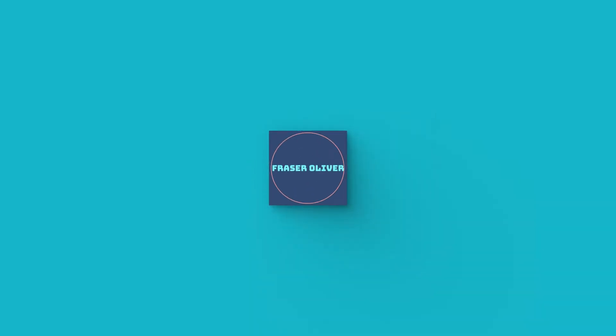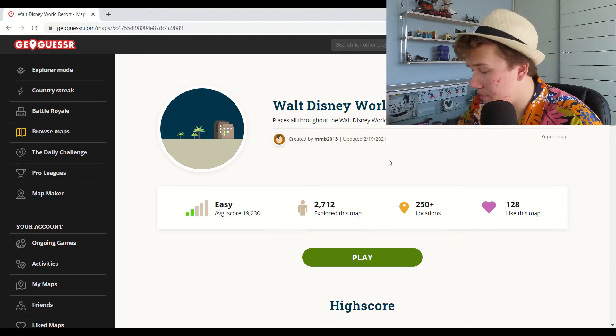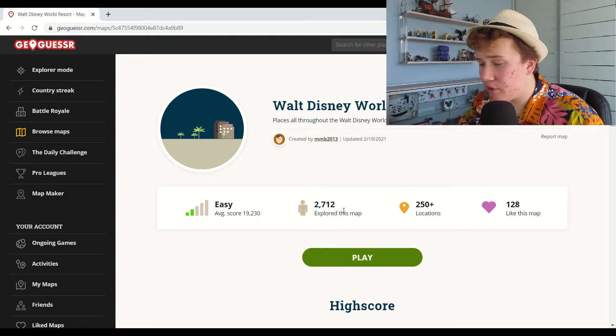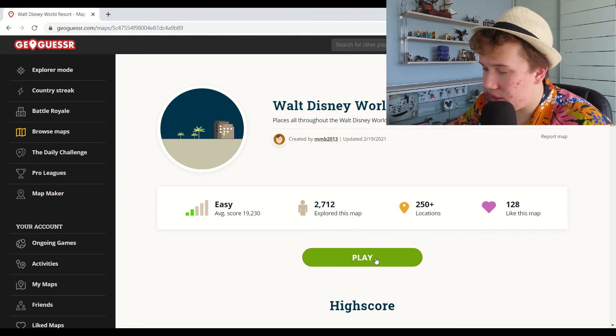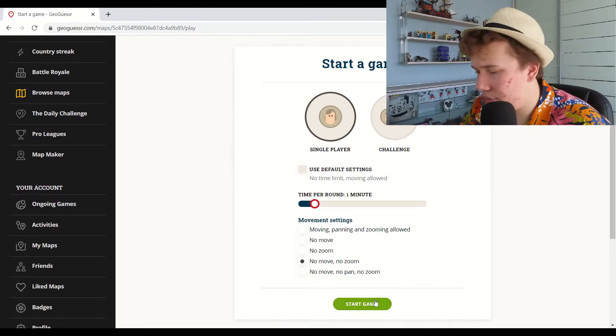We're going to be playing GeoGuessr in Walt Disney World — not normal GeoGuessr. We're playing where you cannot move or zoom in; one minute is all you've got, and all you can do is pan around. The map is called 'Walt Disney World Resort,' created by mmb2013, updated on the 19th of February — an easy map with nearly 3,000 people having explored it and 250-plus locations.